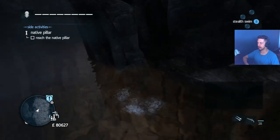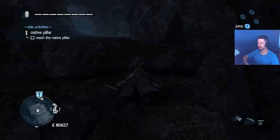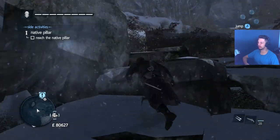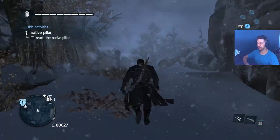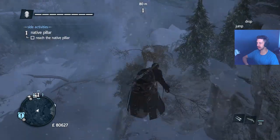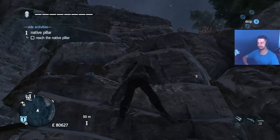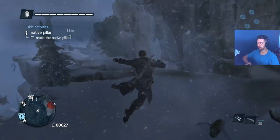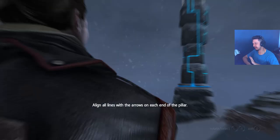I haven't actually bothered going to the native pillar for this one. What the fuck happened there — I was supposed to jump across and it just... I will say this about Rogue: as much fun as I'm having with it, this is definitely the worst parkour game of the Kenway trilogy. The trees fucking suck compared to AC3 and Black Flag. It's ass backwards sometimes — you'll be in one of those V trees trying to climb and you go the wrong direction. It's kind of stupid.